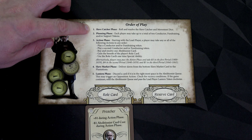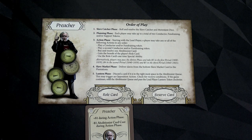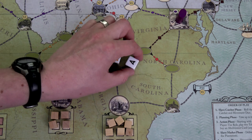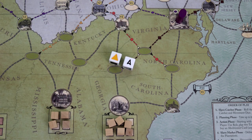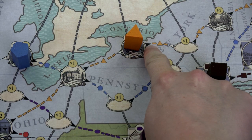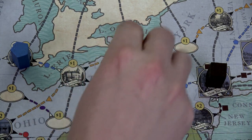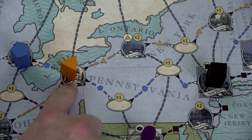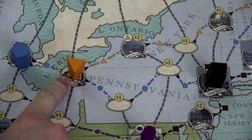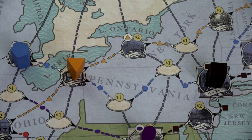Phase one is the slave catcher phase — roll and resolve the slave catcher movement die. We roll and the yellow slave catcher is going to move one space along the white arrow. Our yellow slave catcher follows the yellow areas on the board. He'll move one space to the next city. If there were any slaves in that city he would capture them and push them back to the slave market cards. That's why you've got to watch your slave catchers — we'd be one step away from Canada and he would have captured them.